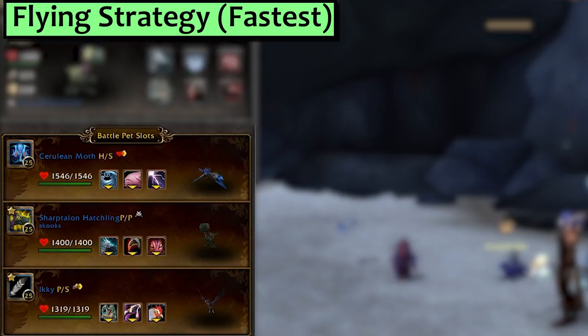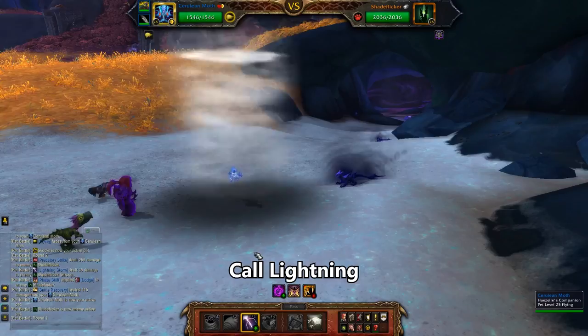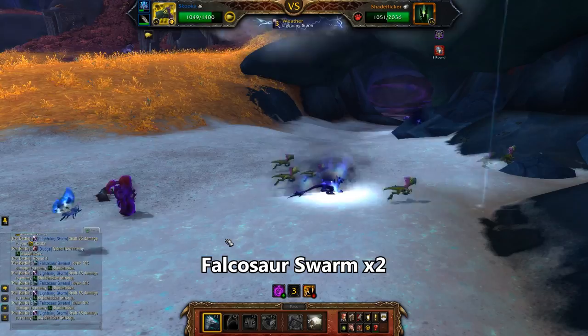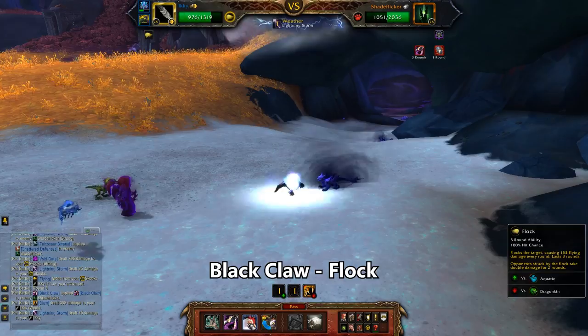First up, the dependable strategy for doing your world quest. This will also double as the flying strat. In your first slot, bring a flying pet with Call Lightning — I have got a Moth. In second, grab a Falcasaur with Falcasaur Swarm. Mine is an attack for a sharp talon, but you might not need it to be full attack. In third, bring Ikky with Black Claw and Flop. Start with the Moth or Stormwing if you're fancy, and use Call Lightning. He uses Void Portal and brings in your Falcasaur. Use Falcasaur Swarm, and then when it's over, Falcasaur Swarm again. He once again Void Portals and brings in Ikky. Use Black Claw and then Flop. He is done for.